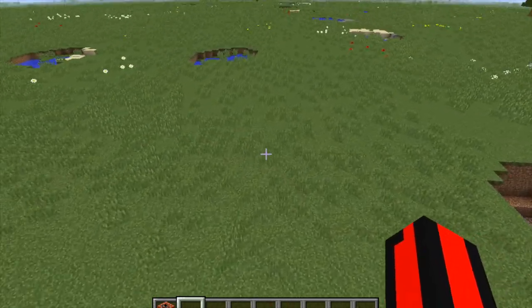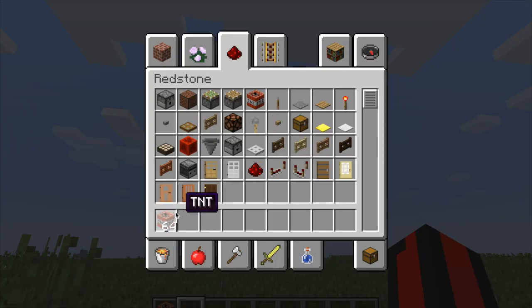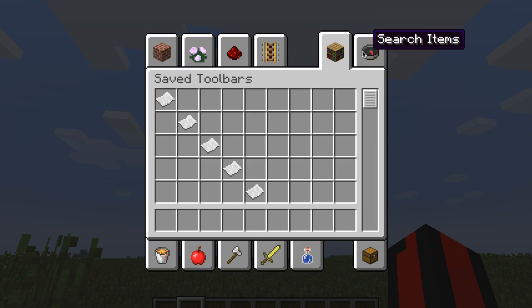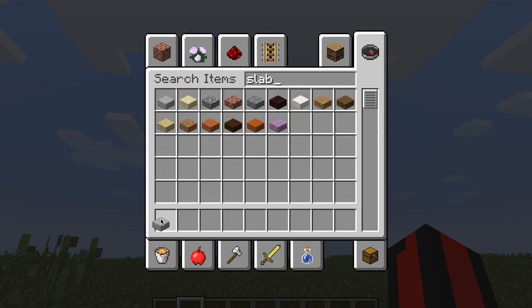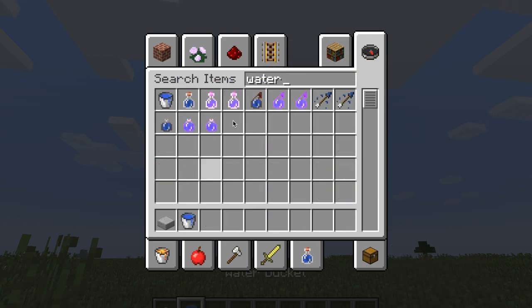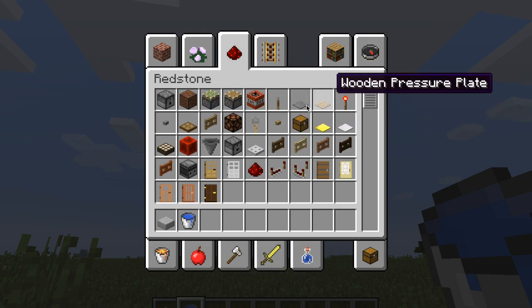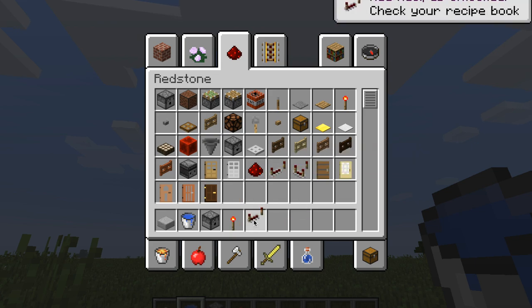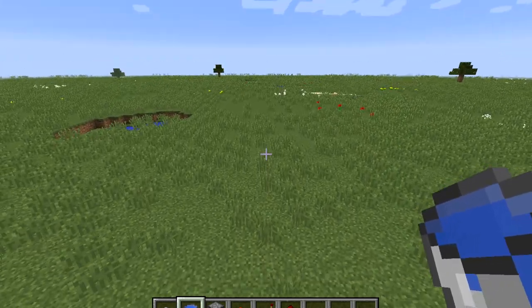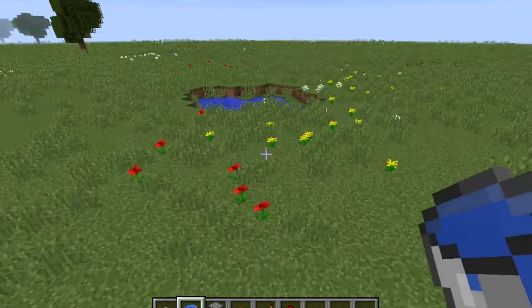Now I'll be teaching you how to build a more OP TNT cannon. This one is a lot more simpler — it uses a lot less materials, which is what I like about it. What you need is a stone slab, same as before, some water, some dispensers, a redstone torch, repeaters, and redstone.